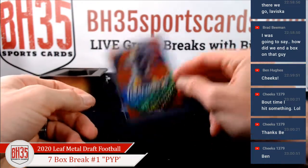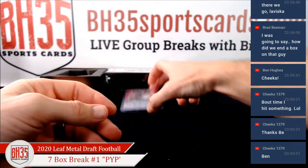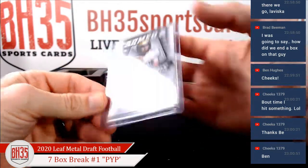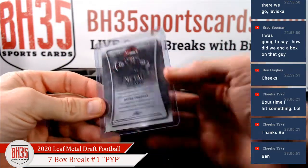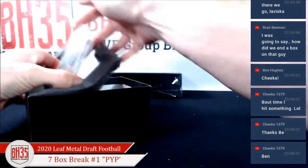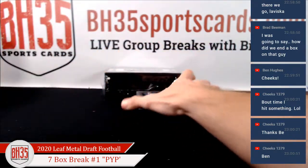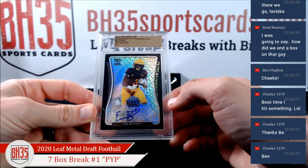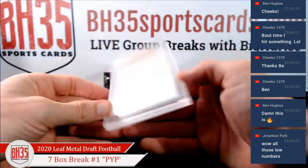Chase Young Orange, three out of three. Armed and Dangerous. Steven Montez, two out of seven. Brian Edwards to 25. Chris, chosen one — how many robbers do you have now? Oh, there are multiples in here, I thought it was just one. Leaf Metal Trap Autograph Pre-Production Proof Mojo Black — Eno Benjamin, one of one — going to J. Gross. That's cool.